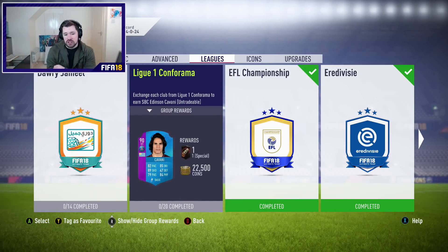But the one we're going to be focusing on today is the 90-rated Edison Cavani: 82 pace, 85 dribbling, 89 shooting, 84 physical and 79 passing. I have taken objection to the way FIFA has done Cavani's card this year — I don't think they've given him enough composure at 83, or enough finishing at 83. So I'm hoping this 90-rated card is going to be a huge upgrade.